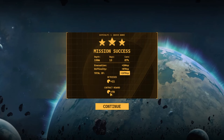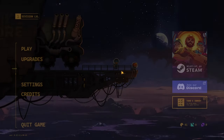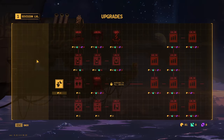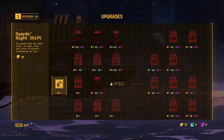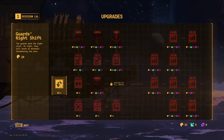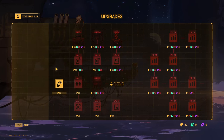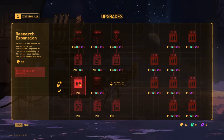I thought I was copping out, but it seems like that was probably the right thing to do. Nice - so you get experience, you get paid for your contracts. What can I do with all that stuff now? Upgrades maybe. Guards night shift - the guards work the night shift, at night they will shoot at monsters threatening the core. That's a no-brainer, isn't it?